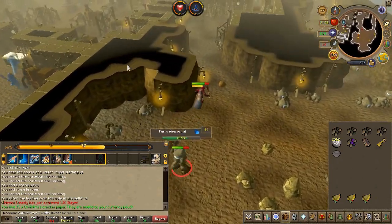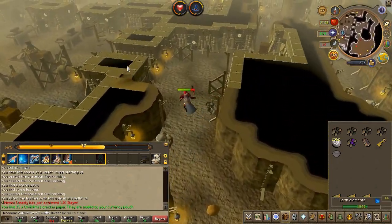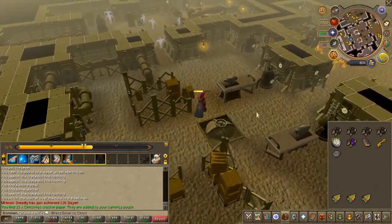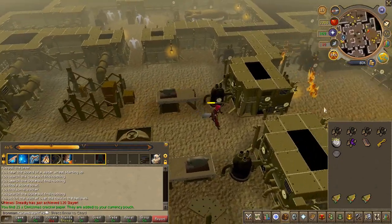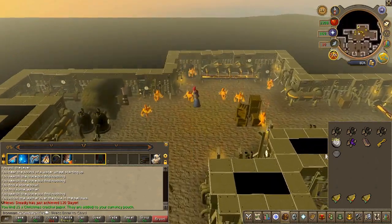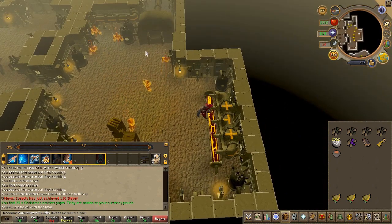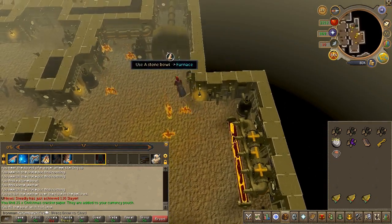To finish things up, go to the southern room. Use the stone bowl on the lava trout. Then to the south, use the bowl of lava on the furnace.